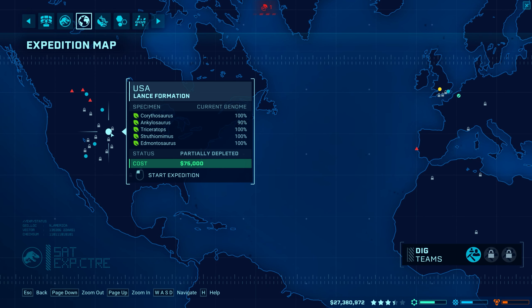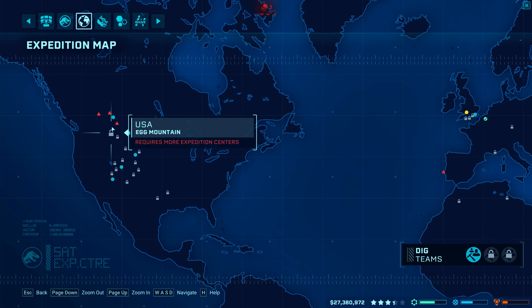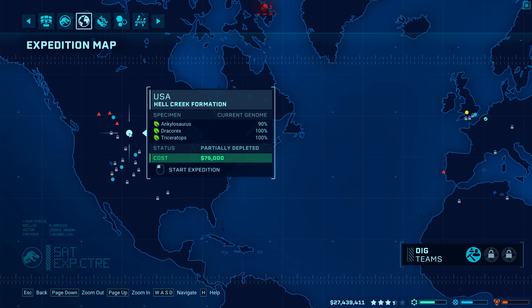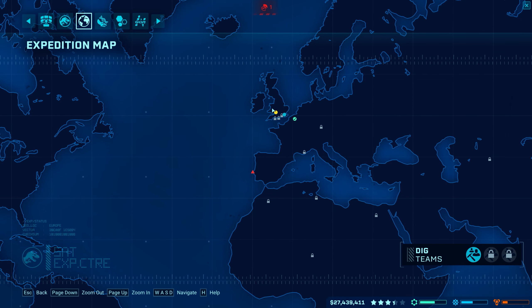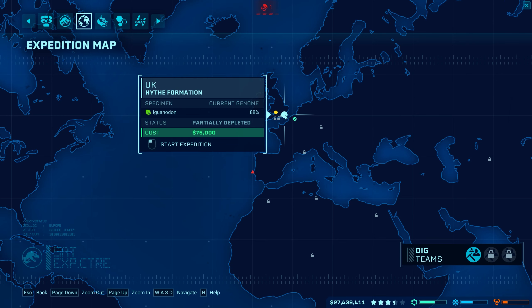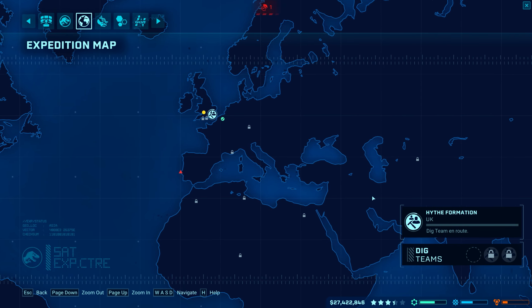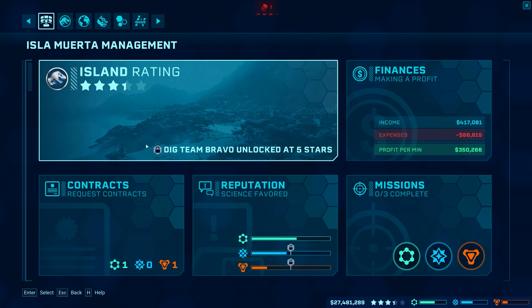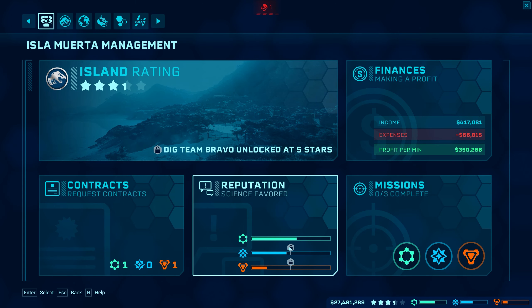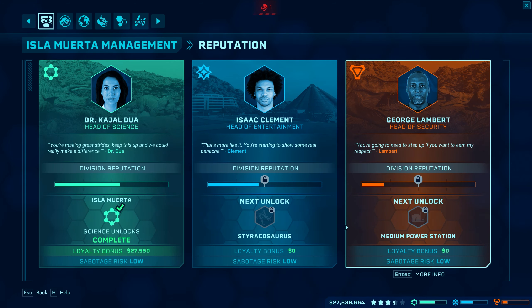I've been trying to get these dinosaurs up to 100 rating - almost got the Ankylo there. It seems like you don't get too many missions that require you to really soup up the herbivores; it's always the carnivores. But after I did all that stuff and bumped everything up, I don't have these two next unlocks yet. When you unlock the next step on the map, it unlocks new dinosaurs, so that's pretty cool.